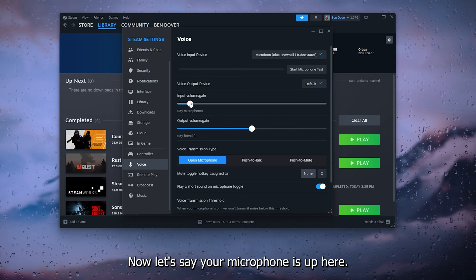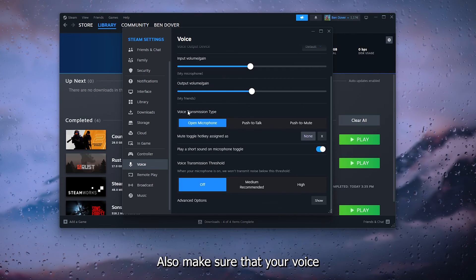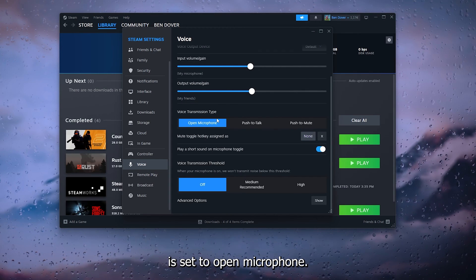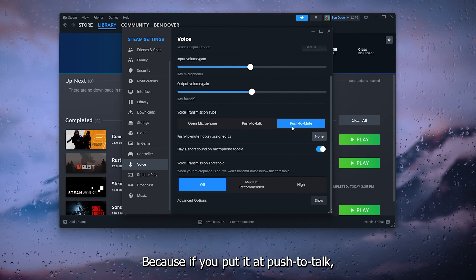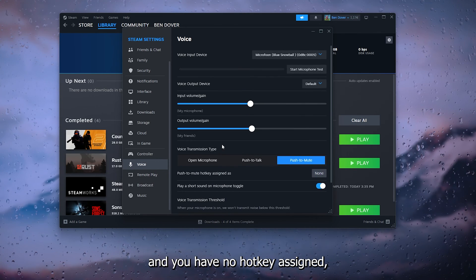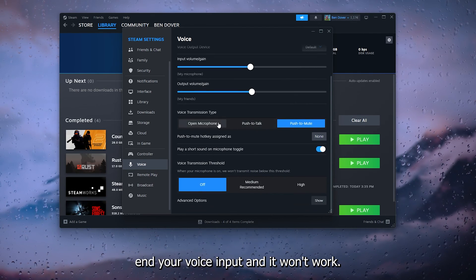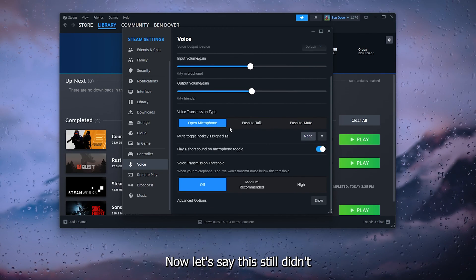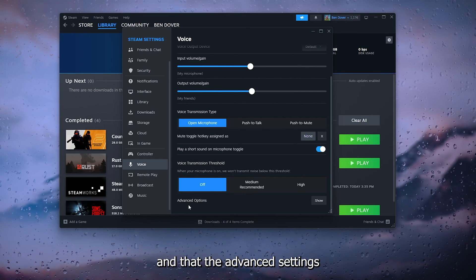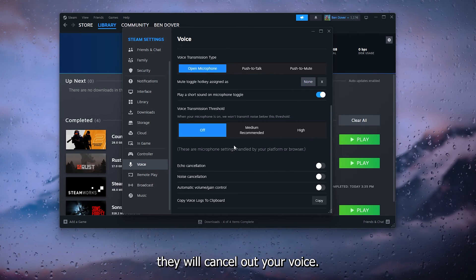Make sure the input volume gain is turned all the way up so you are loud and clear. Also make sure your voice transmission type in Steam is set to open microphone — if it's set to push-to-mute with no hotkey assigned, it will cut off your voice input. Also set the voice transmission threshold to off and turn off all advanced settings, as they can sometimes cancel out your voice.